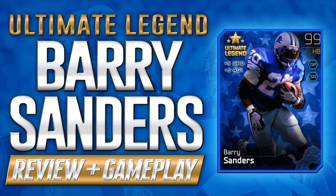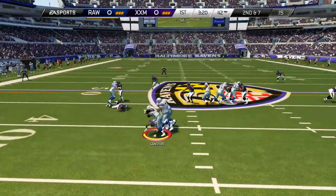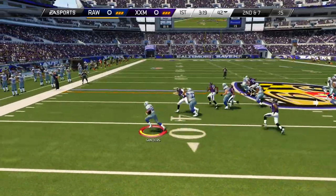At least in terms of attributes. I know other people might have differing opinions. I've had a couple people comment asking what I think about Walter Payton, the Ultimate Legend card, versus Barry Sanders. When you look at the pure numbers, there's not really a whole lot of comparison. Walter Payton is a very good card, but I don't think he has anywhere near the overpowered attributes of this Barry Sanders card.